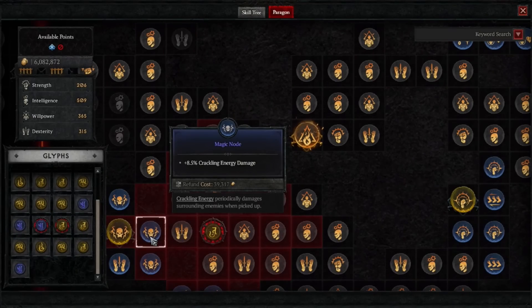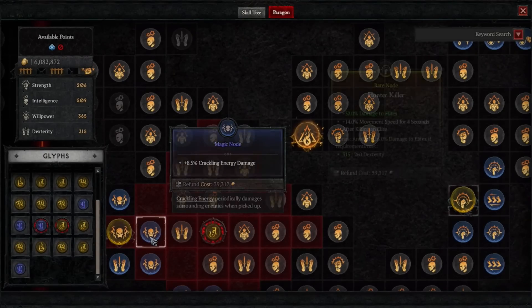For example, crackling energy damage — that's a sorceress lightning spec ability or passive effectively, where she'll occasionally crackle out damage to nearby targets. You can boost that by finding this particular magic node, which might eventually unlock other builds for you to chase after. Then there are rare nodes.